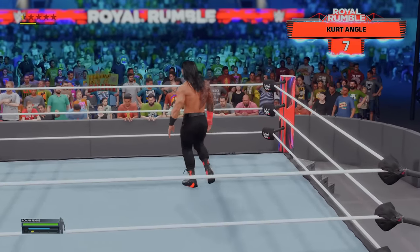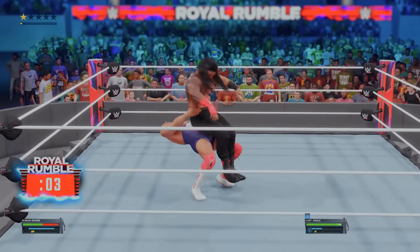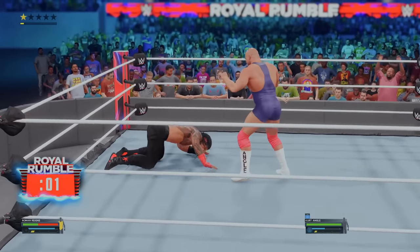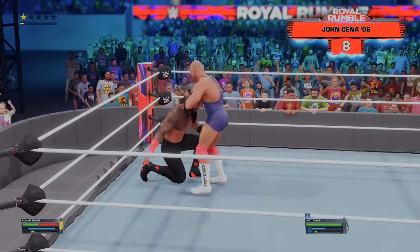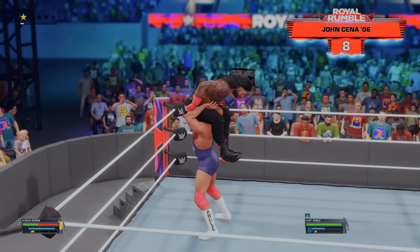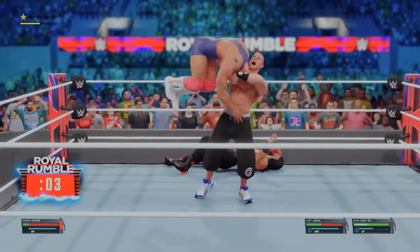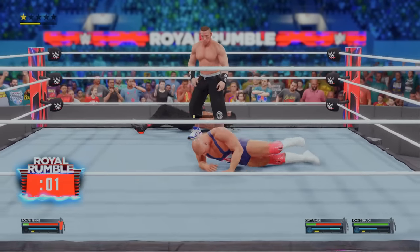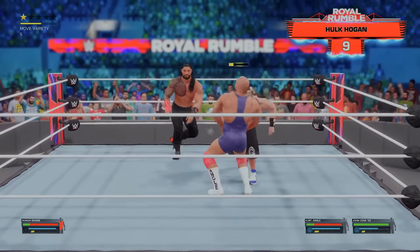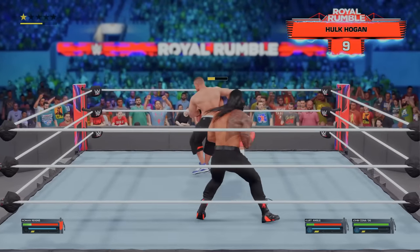At number 7 it's Kurt Angle. This ring has not had more than three competitors at once the entire match. In comes number 8, John Cena — a German suplex from Kurt Angle. Then at number 9, it's Hulk Hogan. We now have four competitors in the match at the same time, and we're about to get entry number 10.